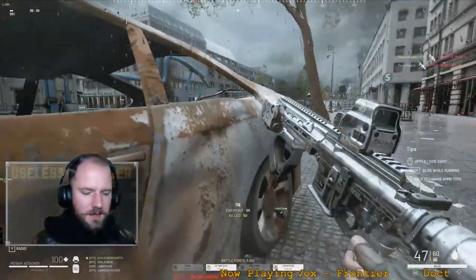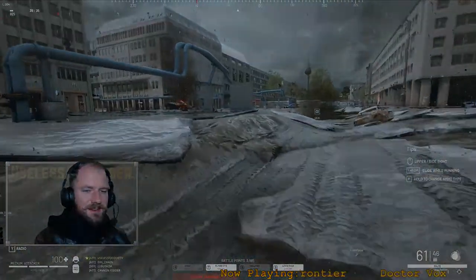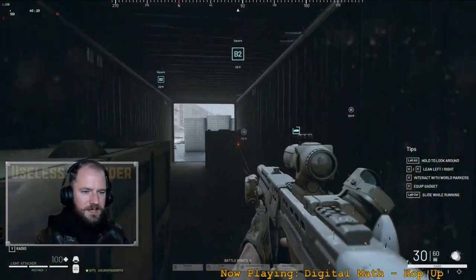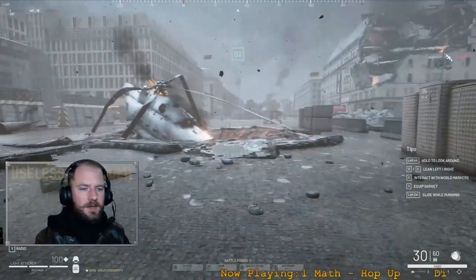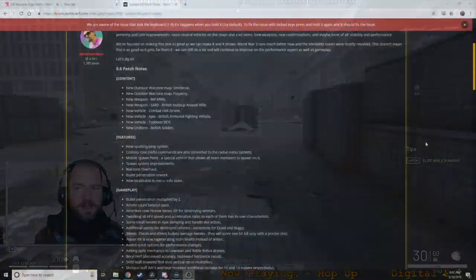There we go, excellent - just schwacking fools. So it's finally here: the Farm 51 has dropped the huge World War 3 patch 0.6 after weeks of teasing. It was touted as the giga-patch, and it probably deserves that title. The patch contains a ton of new stuff.